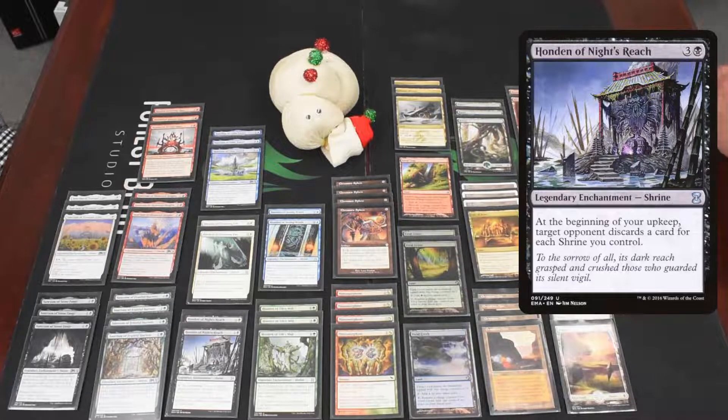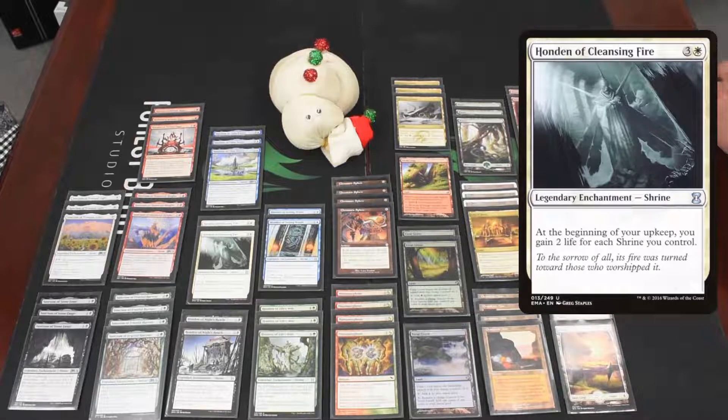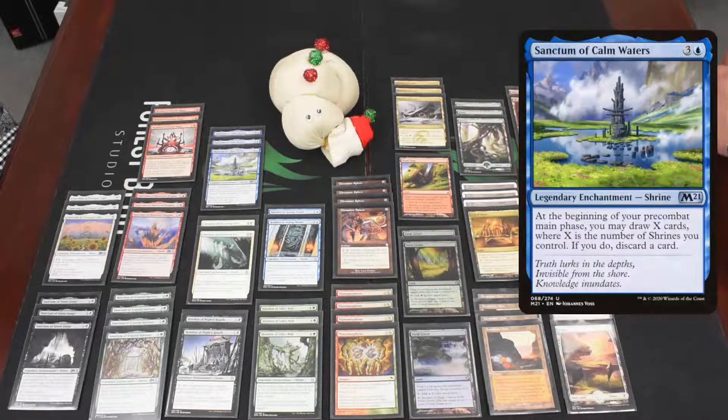We also have two copies of Honden of Cleansing Fire, which gains us two life for each shrine we control — just a way to help keep our life total afloat as we slowly assemble our shrines.